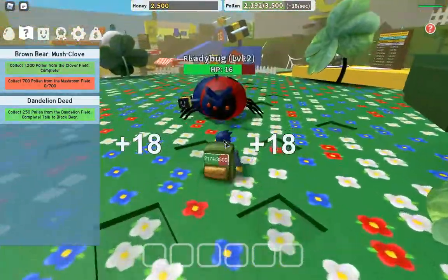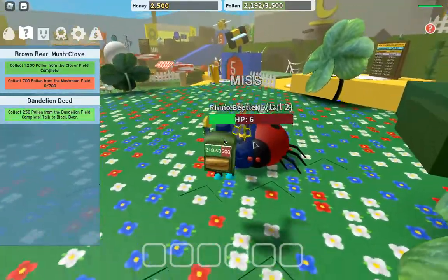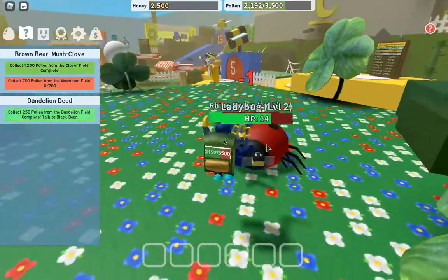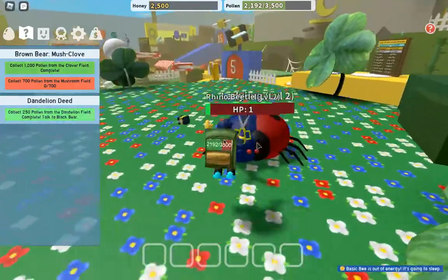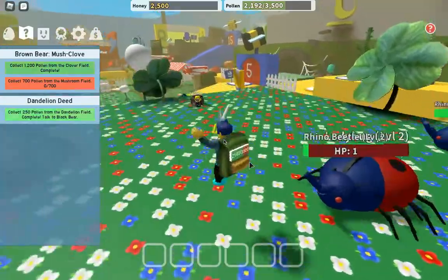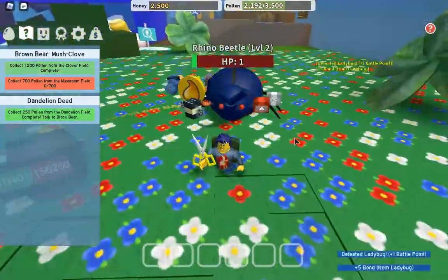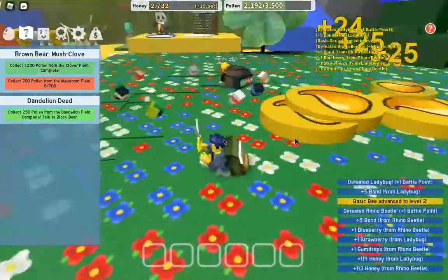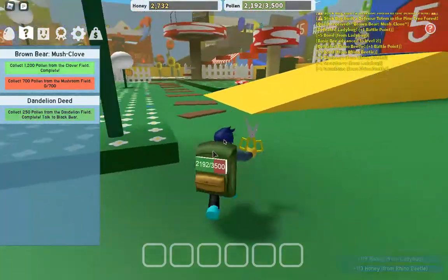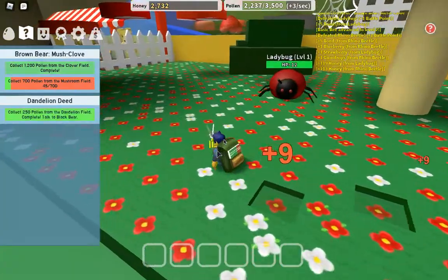There is a rhino beetle and a ladybug attacking me right now. Here's a tip: if you keep jumping in front of mobs like this, they will not jump at you - I don't know if this is a bug but it works. My basic bee has run out of energy so I should run. Another player has come here with some bees so we're going to wait for his bees to kill the monsters. We need to get some pollen from mushroom field - not a problem.